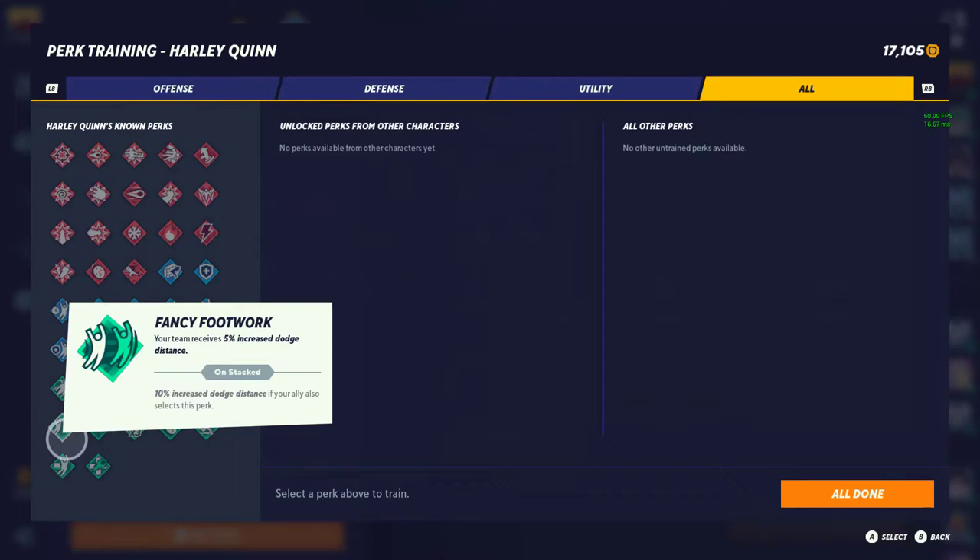Fancy Footwork — tier 2. 5% increased distance on dodge, 10% if your ally runs it. Again these numbers aren't huge, but they'll make the difference in the long run, especially at high-level gameplay. People will expect you to dodge a certain distance, but running this perk you're going to dodge a little bit further than what they expect.